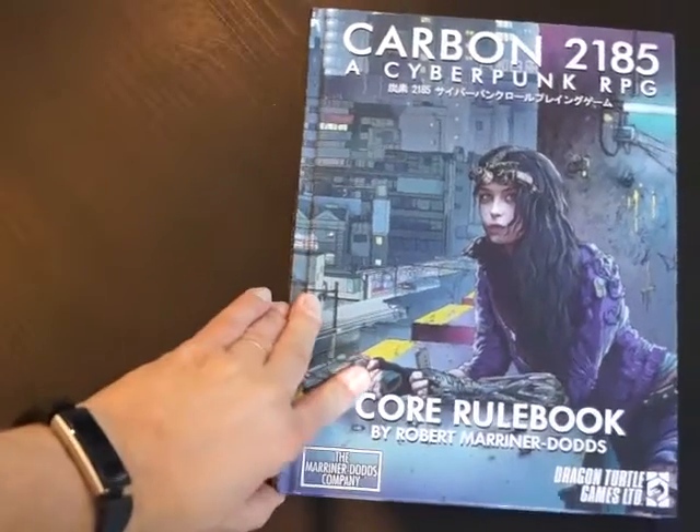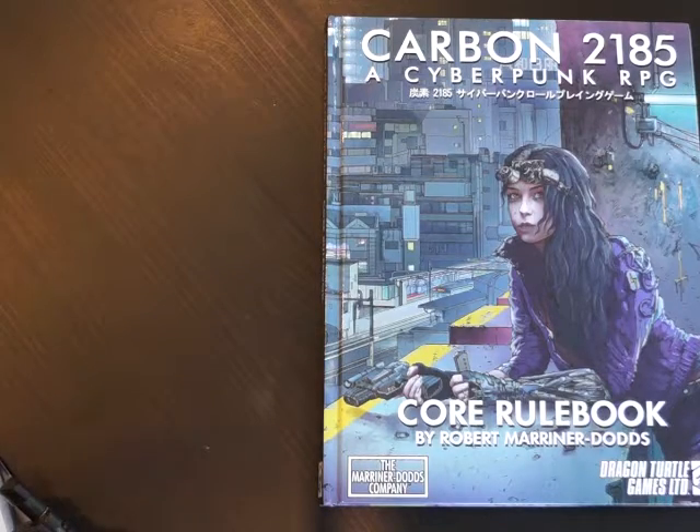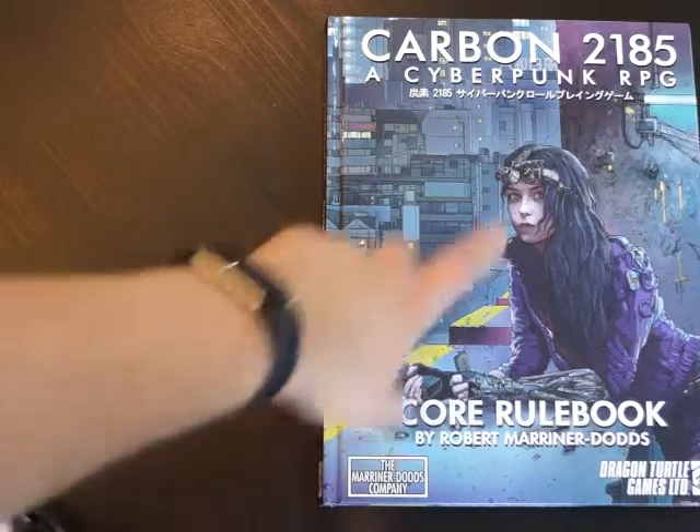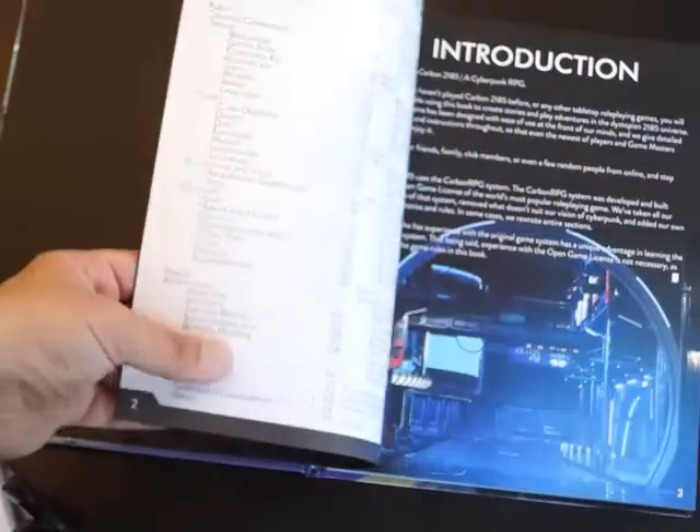Hello and welcome to Box to the Board. Today we're going to do a flick-through unboxing and review of Carbon 2185, which is a cyberpunk RPG and this is the core rule book from Dragon Turtle Games. It's just come out of Kickstarter. I've just got my copy today and we're going to go through it. The first thing I'll say is the artwork is awesome — very stylized and very much its own beast. So let's have a look inside the game.